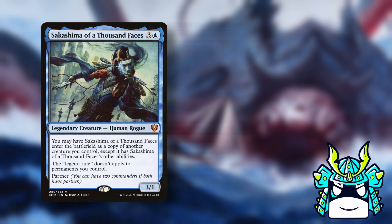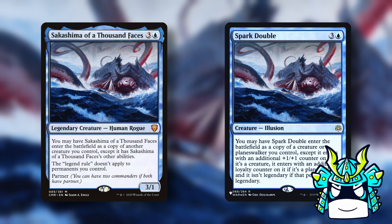If you have normal clones, then they'll die to the legend rule, but if you have a clone like Sakashima or Spark Double, then you can get around the legend rule and start making a huge Garuda army.